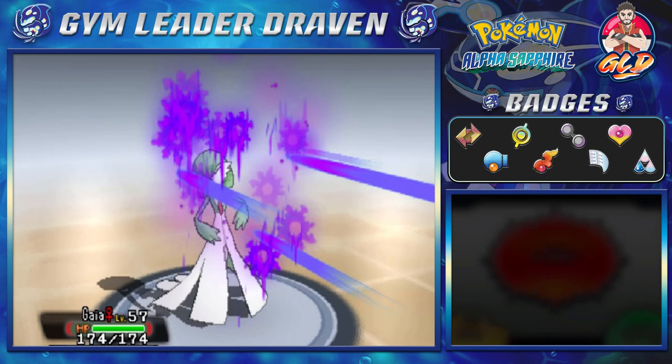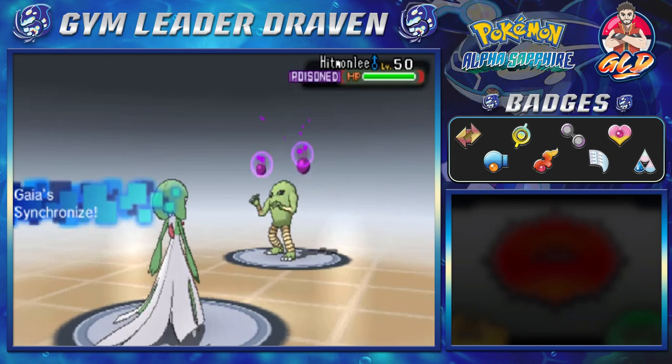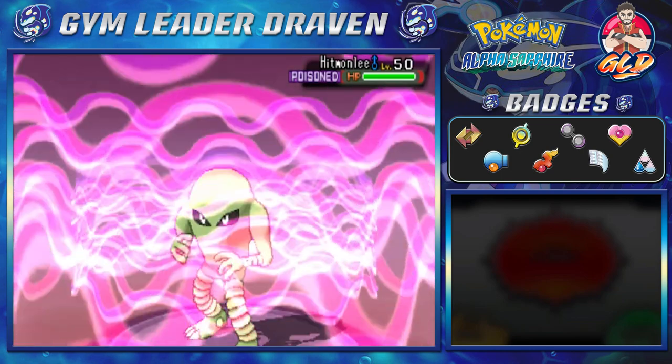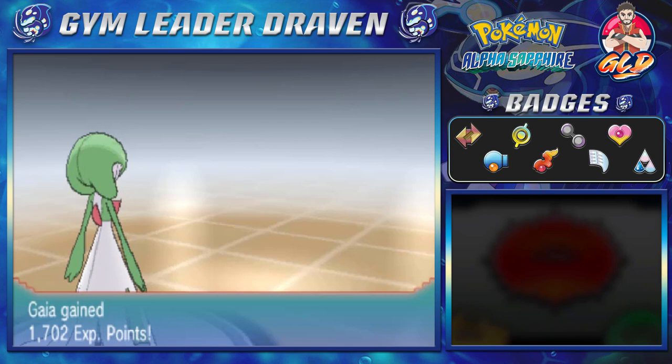He hit me pretty hard, and yes, I am now poisoned. Holy buckets — and you're poisoned too, that's what you get with the Synchronize ability. Psychic Attack — finish it off — and just like that, shiny Hitmonlee defeated.